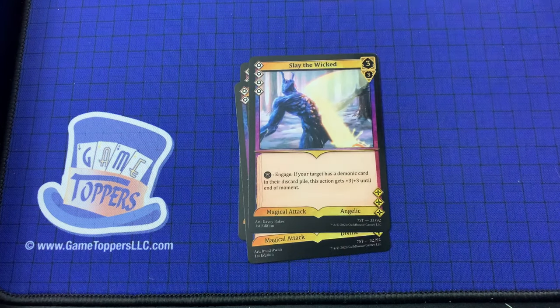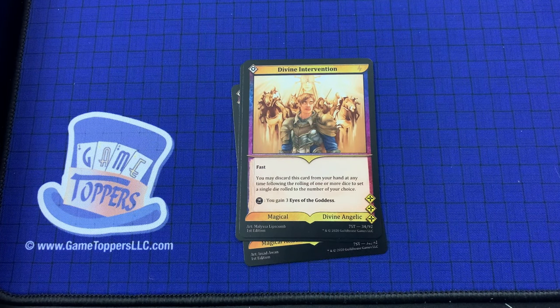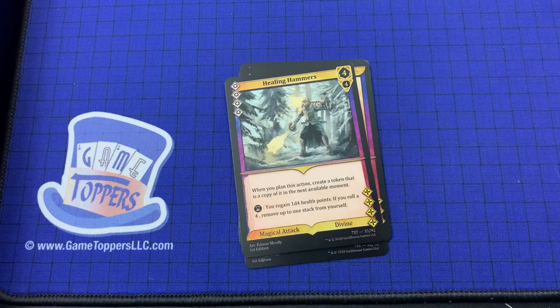Then we've got Slay the Wicked — 4 cost, 3 and 3. Engage. If your target has a demonic card in their discard pile, this action gets plus 3 plus 3 until the end of the moment. Magical attack, angelic. Then we've got Divine Intervention — 1 cost, fast. You may discard this card from your hand at any time following the rolling of one or more dice to set a single die rolled to the number of your choice. You gain 3 eyes of the goddess. Magical and divine angelic. Then Healing Hammers — 4 cost, 4 and 4. When you plan this action, create a token in the next available moment. You regain 1D4 health points; if you roll a 4, remove up to 1 stack from yourself.